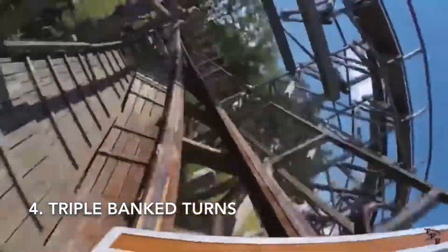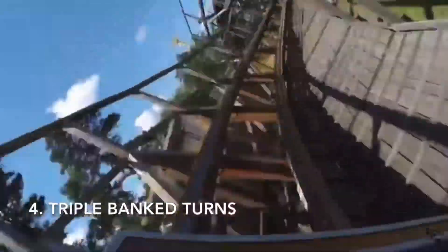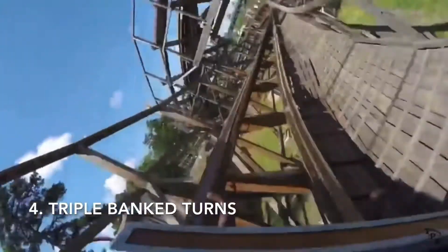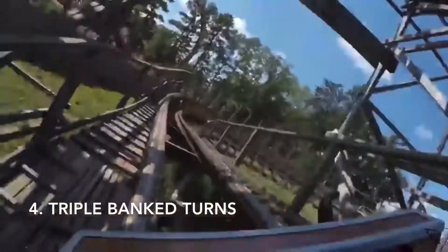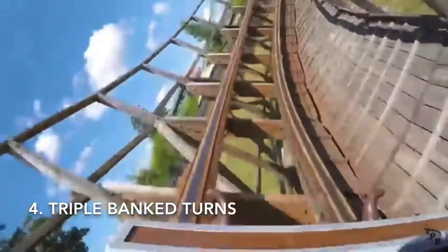Coming in at number 4, we have the three back-to-back-to-back banked turns after the Rolling Thunder Hill. These are so intense — it's so hard to keep your hands up, and they kind of beat you up too. You're going one way and then all of a sudden you're banking the other way. It's just so intense and crazy.